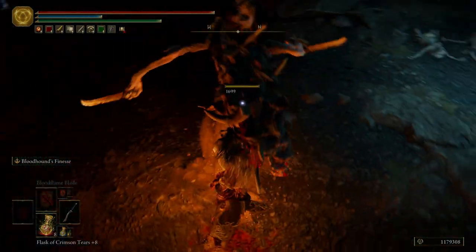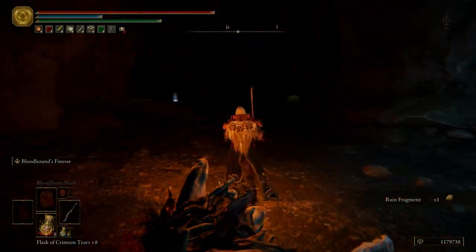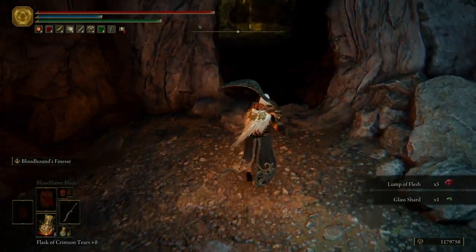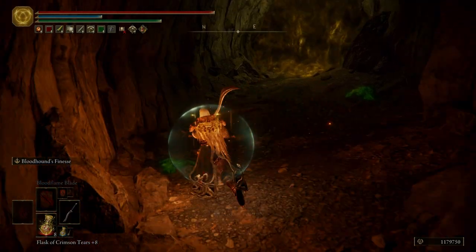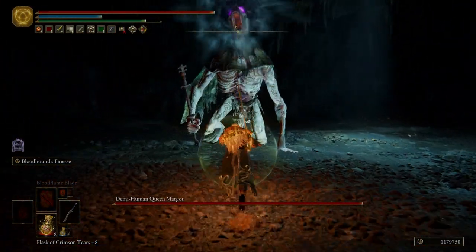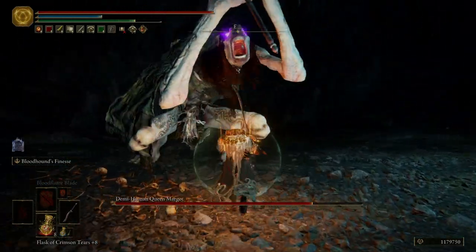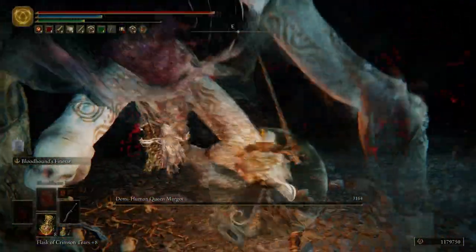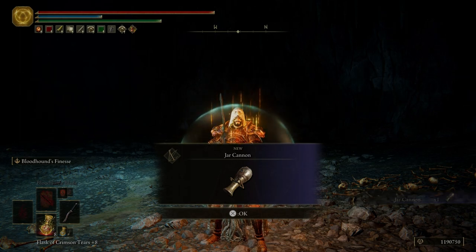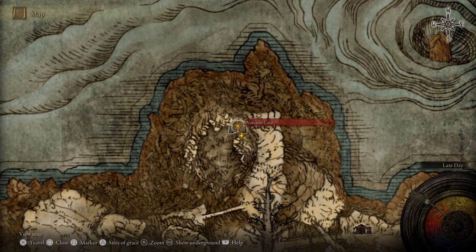We're going to come over here, hop down, take out this demi-human, grab this item. Go ahead and put this Wondrous Flask of Physick on — I'm not even going to bother with my spirit summon because it's another demi-human queen. And it's dead, super fast to kill that enemy, not very hard. Right here we get the Jar Cannon — this is the weapon I was talking about earlier that you could use those explosive bolts on. If you like something that's just going to do massive damage, put the Jar Cannon on and you'll have a ton of fun with it. Let's fast travel back to the entrance.